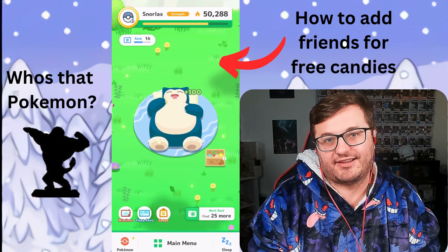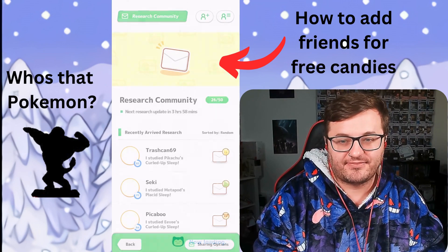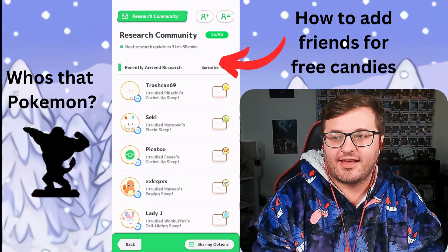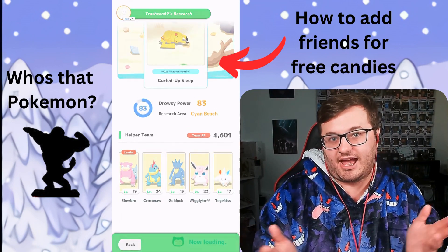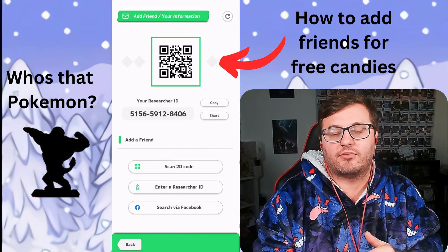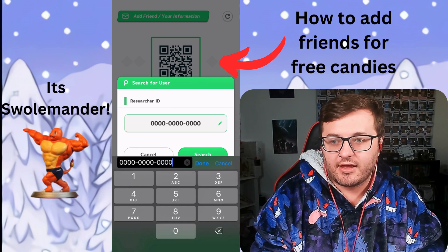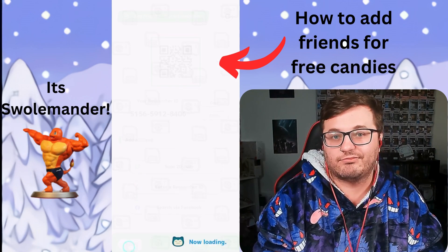You're going to need loads of candies to evolve your Pokémon, and a great way of getting more is by having loads of friends. Adding friends allows you to see how their sleep sessions have done, and this gives you a candy for the Pokémon that they showcase. You can add up to 50 friends - there's really no downside. Go to the main menu, then the Research Community button. You'll see all your friends' recent sleep data, click the plus icon in the top right, type in their friend code, and you're good to go.